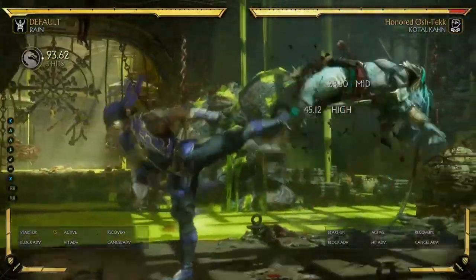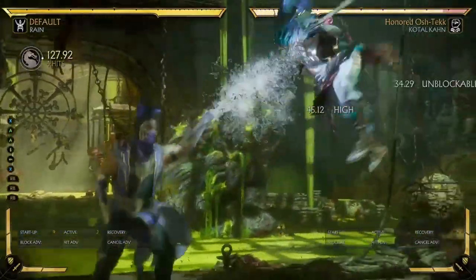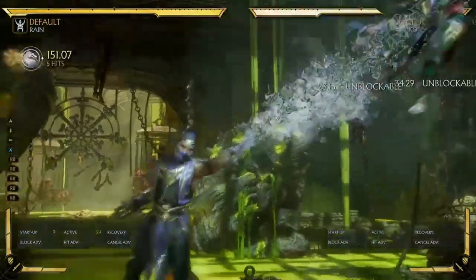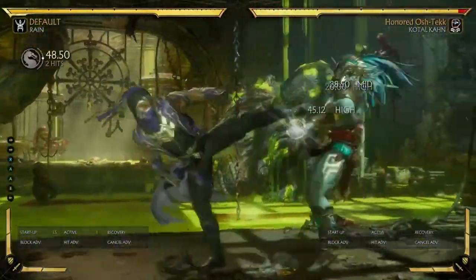In this variation you get the anti-air shot, and it basically has the exact same combo routes as the round-the-world kick because it has basically the same hit generation. But what changes is that you can actually combo off of your 1-3-3, which you can't do with the round-the-world kick.